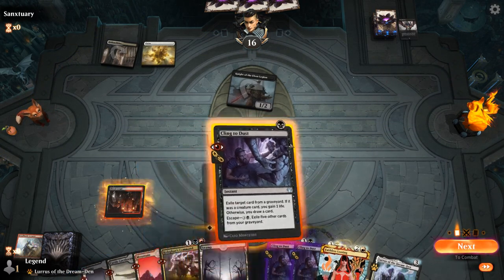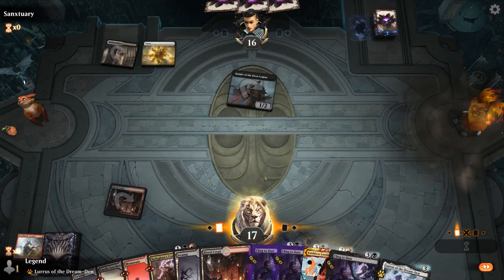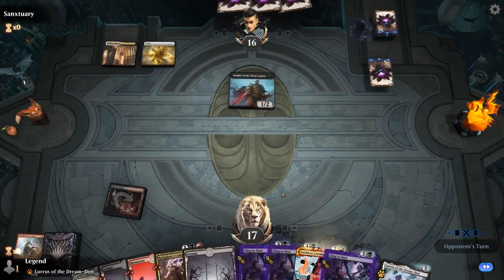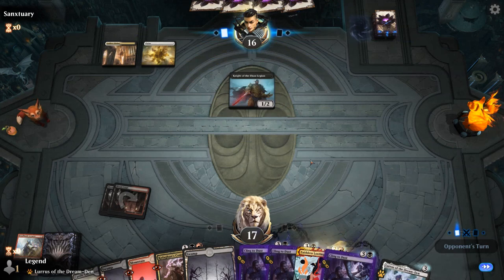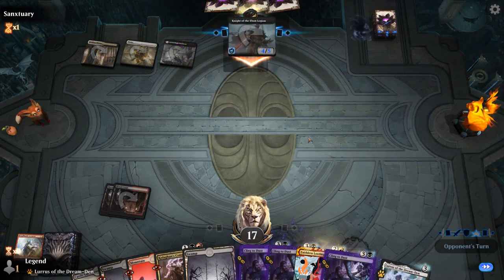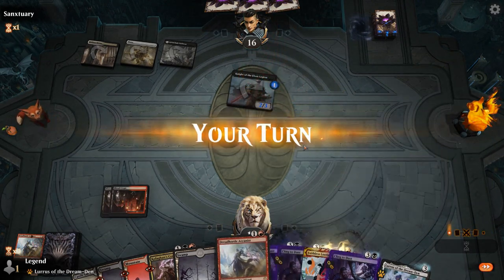We can still Cling — see if we pick up some one-mana interaction, which we did not. We'll just play a tap land. They could decide to pump the Knight so it doesn't die to Kologa's Command, but we can still make them discard and get back Arcanist, which is a fine play. All our black removal spells can kill the Knight no matter how large it is.